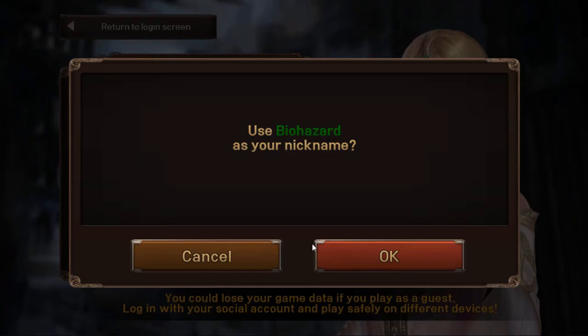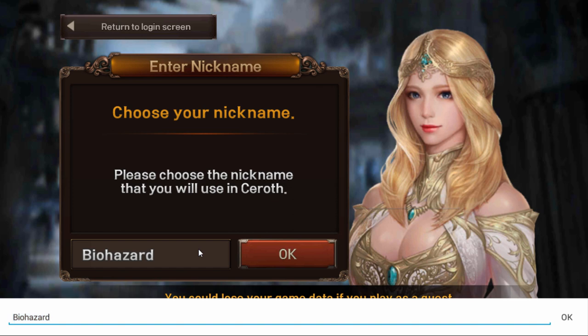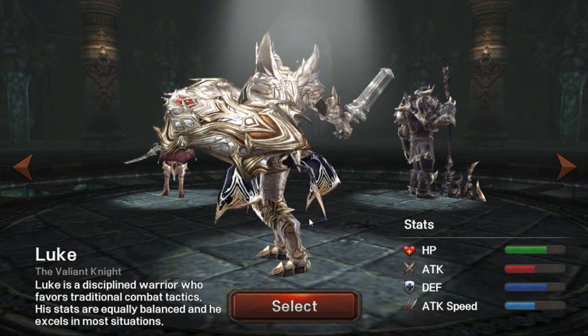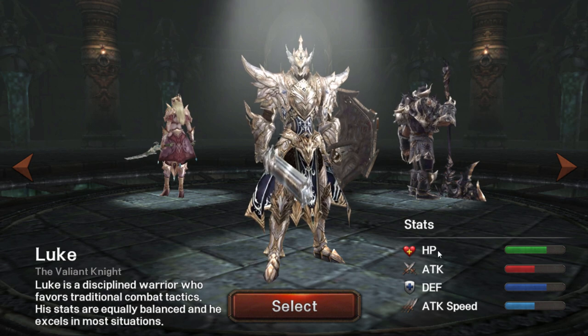We're going to be trying the regular name, which most likely is going to be taken — and of course it is. It doesn't tell you how many characters you can have, so we'll just go like that. There we go. So we got a Knight; it looks like there's going to be three classes you can actually choose from.